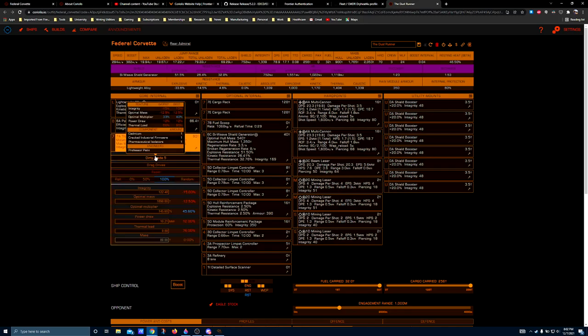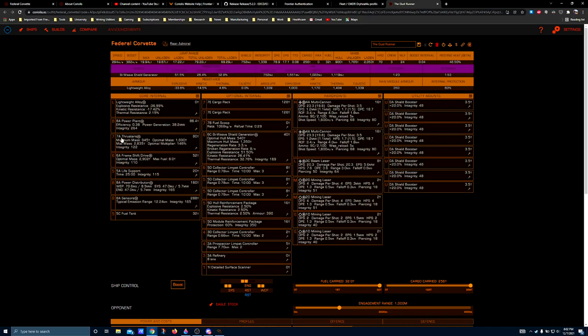7A thrusters, dirty grade 5 drag drives. If you want to, you can just not engineer this at all — you do sacrifice top boost speed. Without engineering, you boost at 270, and that's a little bit nasty. You definitely don't want to be flying a large ship in open play with a boost anywhere near 250, since that's the speed that a torpedo flies. So if you are planning to do this in open, you definitely want engineering on those thrusters.